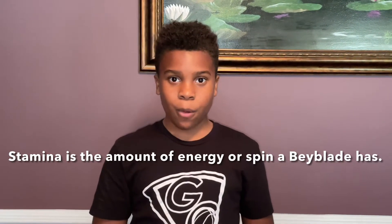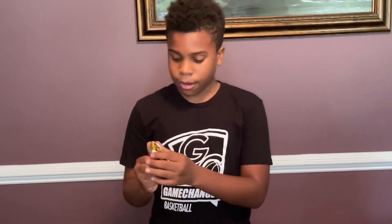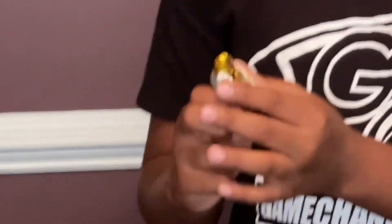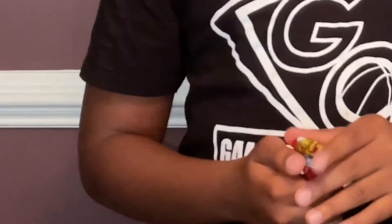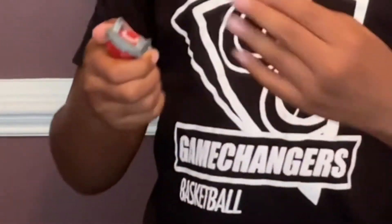Stamina is the amount of energy or spin a Beyblade has, and over time the Beyblade's stamina will go away each battle. Also, when a Beyblade is attacking another, the forge disc on the inside would move, and once it hits its bursting point — for a left spin that's going to the top — it would burst.